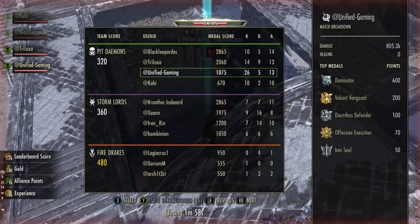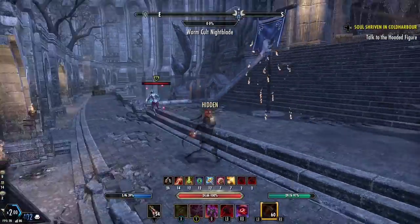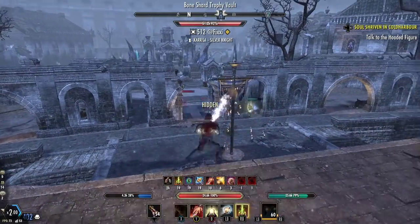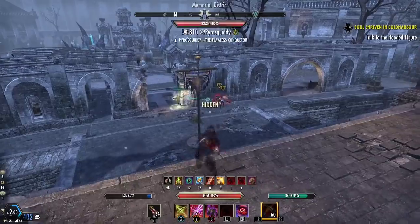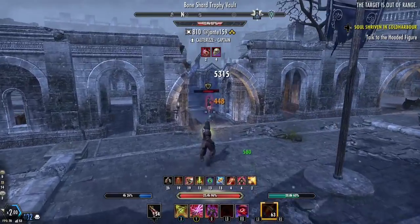You can do Cloak before that — Cloak, Snipe, light attack, Silver Shards — or Snipe, light attack, Silver Shards, Cloak. You get the idea. That lands really really hard. It's a good medium combo: it doesn't one-shot people but it does a good 15-20k burst, which is a lot of damage.